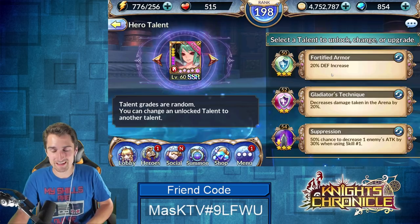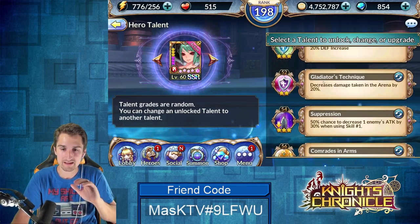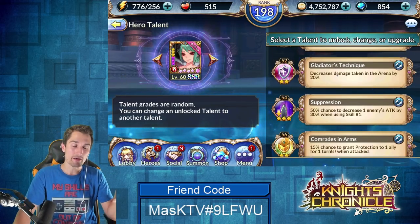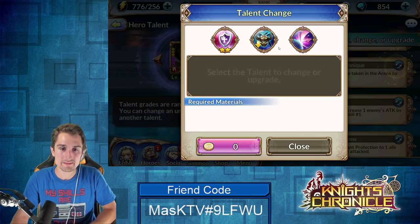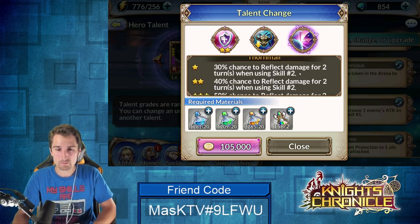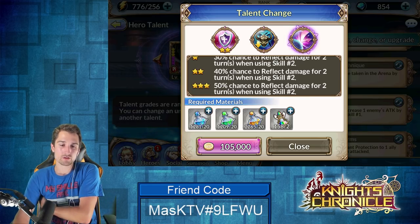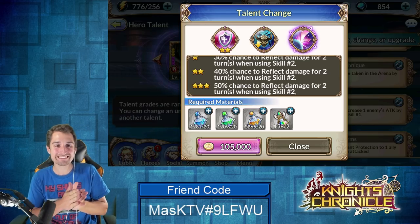Fortified armor — a 20% defense increase — that's a no-brainer. You're always going to run that on Elektra. Now this next one depends on where you plan on using her the most. When I first got her, I definitely needed her in the arena. I'm probably going to change over to decrease damage taken from bosses soon, just because I'm going to be wanting to use her in PVE more. The other option is a 50% chance to reflect damage for two turns when using skill two.